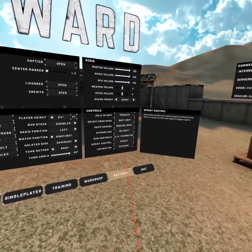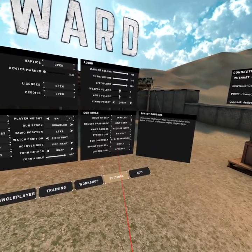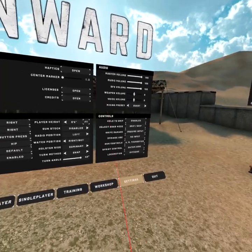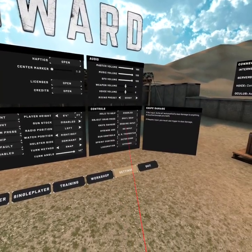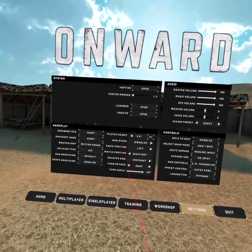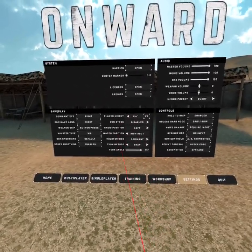Sprint control determines whether or not you need to push a thumbstick. If you're always pushing your thumbstick to run, it'll wear out your controller. So set that to outer edge. Set your player height — that'll make sense once you're playing the game.